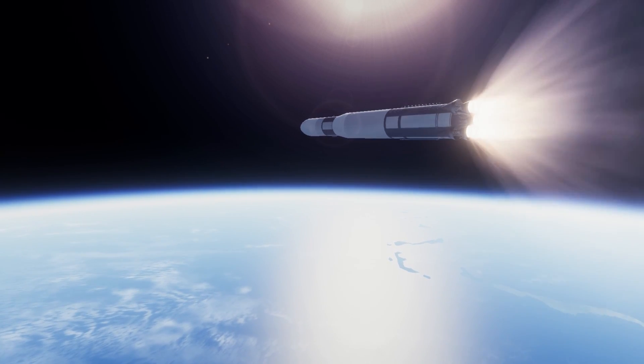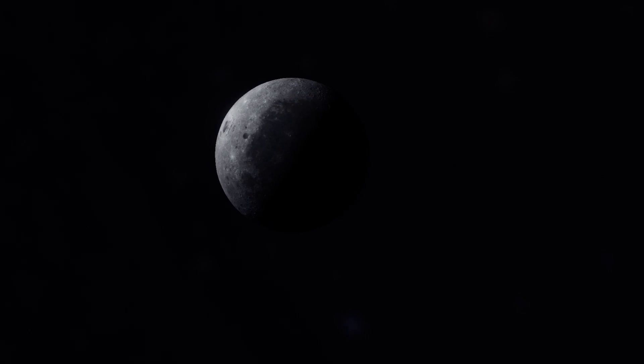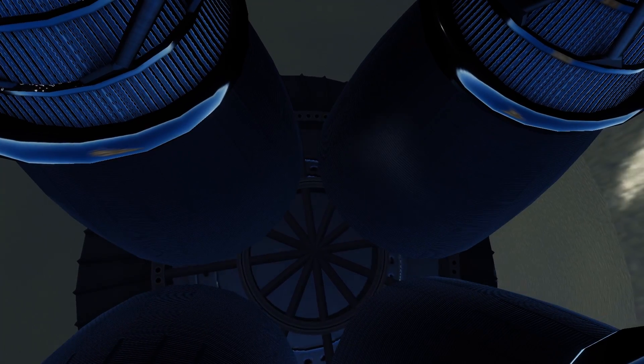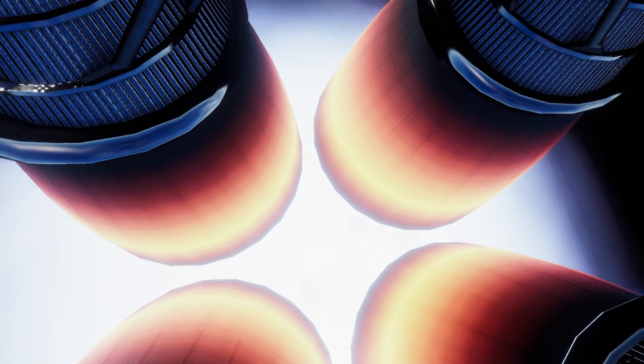As we continue our ascent up into space, we need to watch our throttle, as it has a minimum limit of 71%, and if we accelerate too fast the entire rocket can just disintegrate, which isn't really something I want. But luckily the stage of highest propulsion is now done, as we have stage separation, and we ignite the four J-2X engines on the second stage.